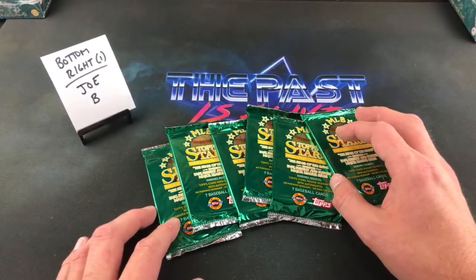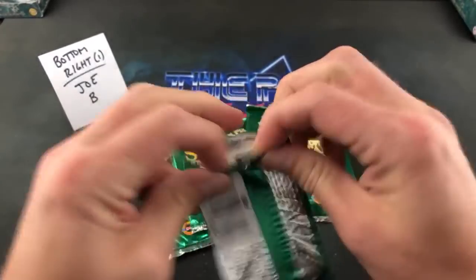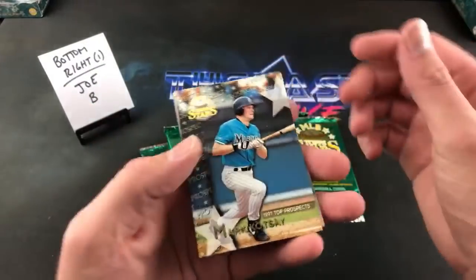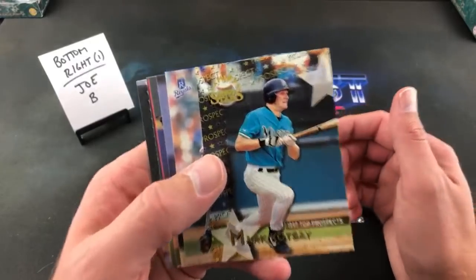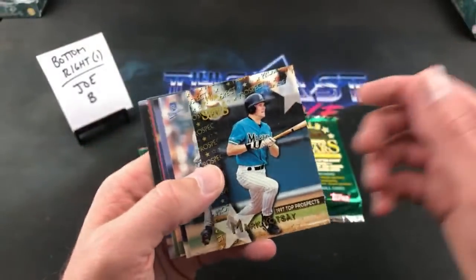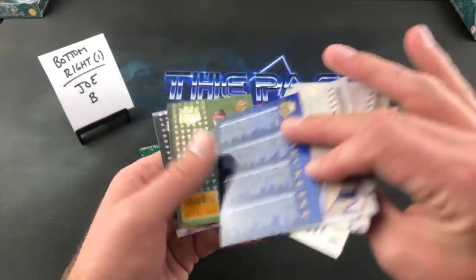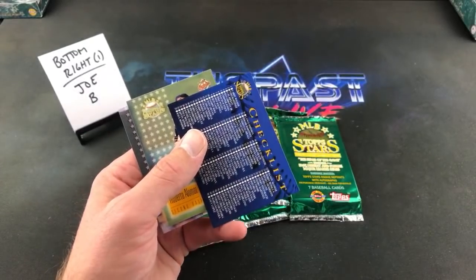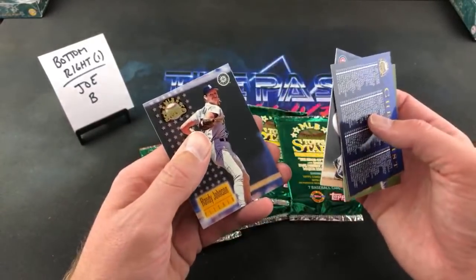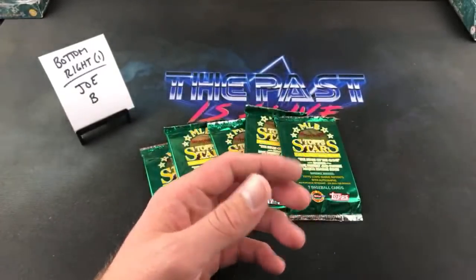We've got Joe Baumgarten in the bottom right here — good luck to you, Joe. Let's find you something decent, man. Joe always has good luck in that bottom left corner. Mark Kotsay rookie card — kind of a big name from back then. He looks absolutely terrified in that picture. Jose Rosado, Daryl Kile, Mark Wohlers. The checklist, which I just feel the need to flip over every single time. Roberto Alomar — first time seeing him. There's Ryne Sandberg for Craig B. Randy Johnson. And Carl Pavano ends that pack.